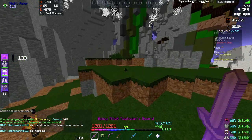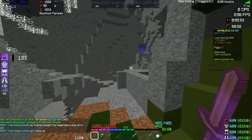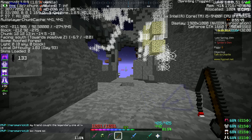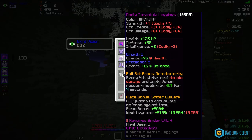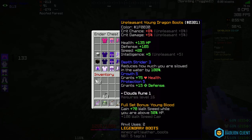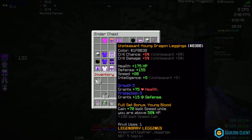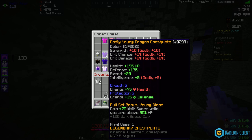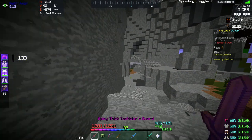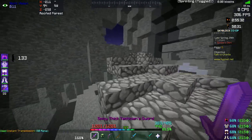So I'm going to teach you how. First, you want to have F3+H on so you can see the color hashtag. That way you can make sure all your armor pieces match the same color. As you can see, all my armor shows hashtag 1F0030 — that's the color, and that's how you confirm they're all the same.